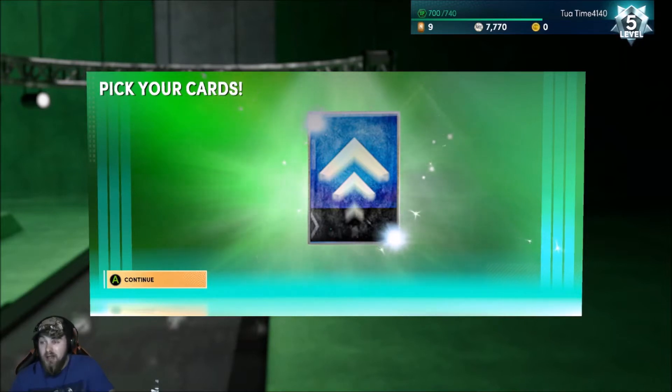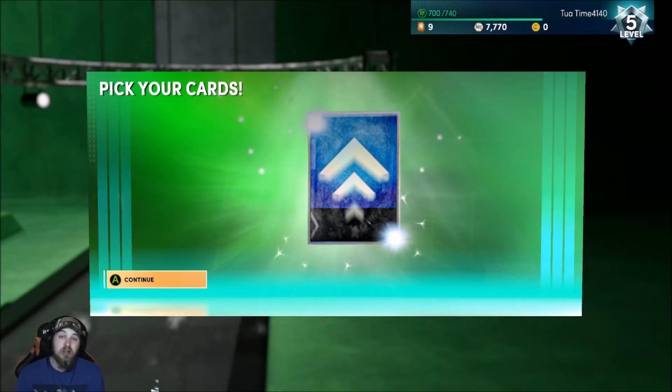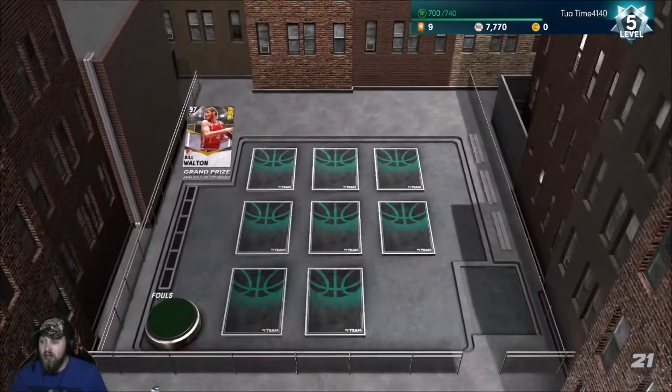I accidentally clicked on my levels and the board popped up, so I wanted to start recording right now. I'm gonna do this board and then show you guys the team we currently have. I started this team about a week, maybe week and a half ago, right before the new series dropped. I got pink diamond Richard Jefferson and pink diamond AI from locker codes. Basically all of our team is going to be original owner cards — no auction house purchases.